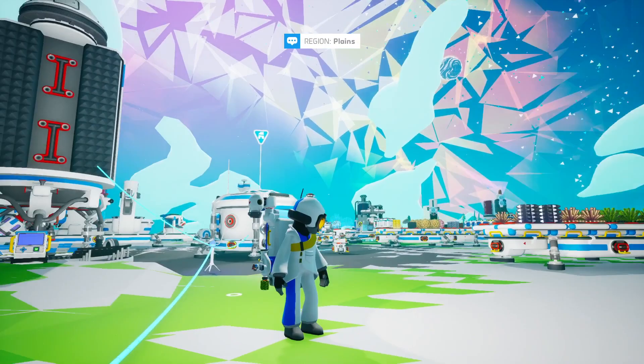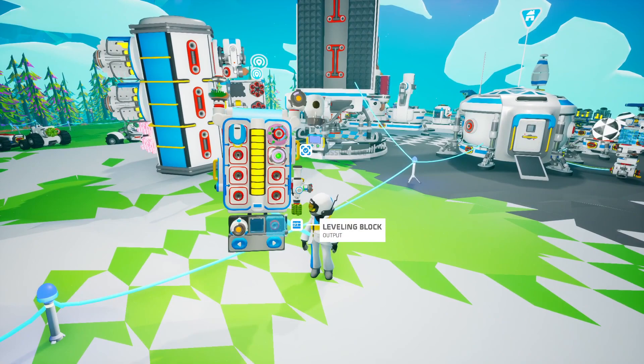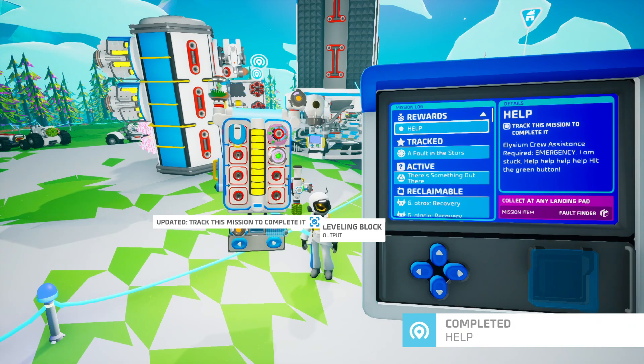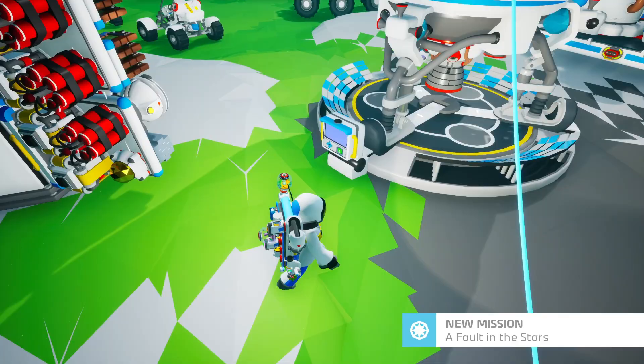We have two missions left on the mission log — two big ones. Hopefully we get some big answers to big questions. First, we have this mission: 'Help. I am stuck. Help, help, help, help. Hit the green button.' And our reward is a Fault Finder. Let's track this mission to complete it. Completed — now we get the Fault Finder.